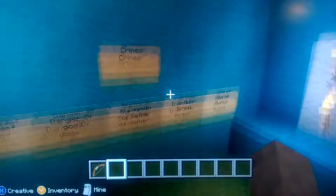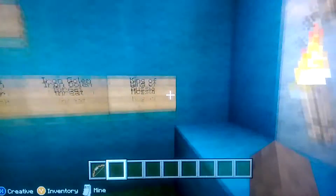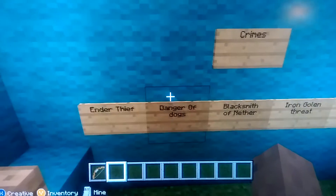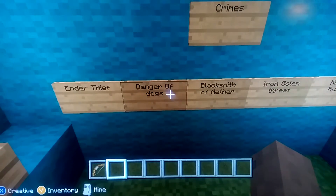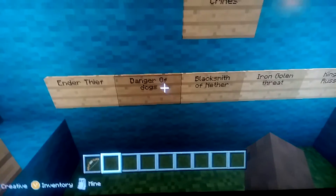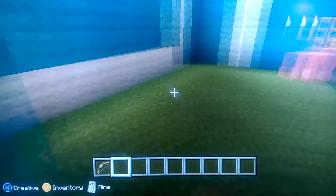These are all my current cases: the Ender Thief, the Danger of Dogs, a Blacksmith of Nether, the Iron Golem Threat, and my main enemy Wild Cat. The Ender Thief — I know that because when I left the ender portal, all my pets were gone, and someone keeps teleporting my dogs to terrible places. Someone threw stuff into the nether, and something was hitting my iron golem.